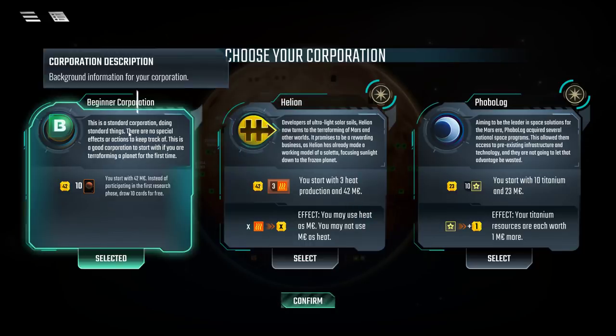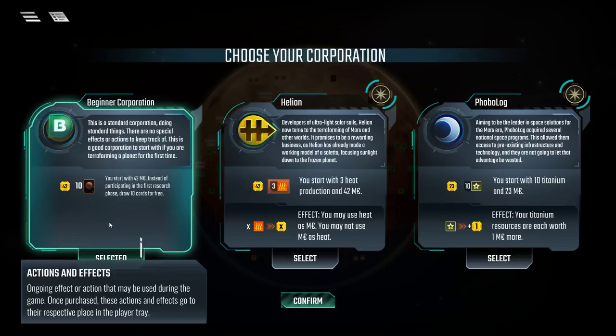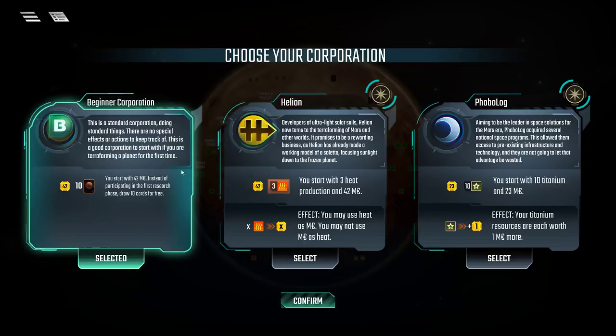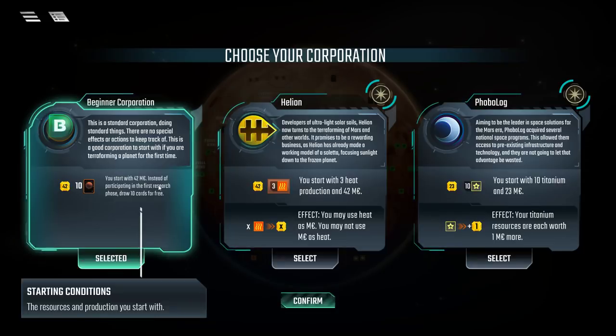The beginner corporation has no special unique ability. Normally at the start of the game each player is given 10 cards to choose from and has to pay three megabucks for each card they want to keep. As the beginner corporation, you just get to keep all 10 cards for free. Not all of those will combo well with your engine, so you probably won't use all 10 over the course of the game, but it saves a lot of initial money and avoids a massive set of decisions right from the start. The beginner corporation is a very legit pick.